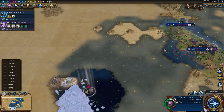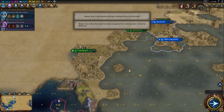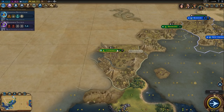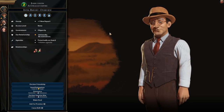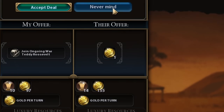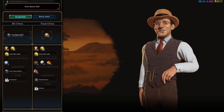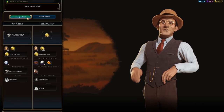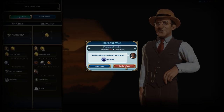We need to raid someone, so I know where I'm sending my longships. I need America's oil. America's just declared war on Australia — that's not gonna do. Let's go to the defense of Australia. He wouldn't let me join his war unless he got to pay me a dollar. He'll take it. I'm a cheap whore. Let's go to war. Warmonger penalties? I don't care. Declare war on America.